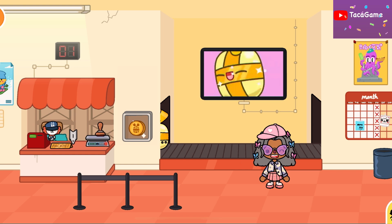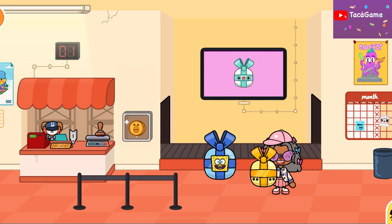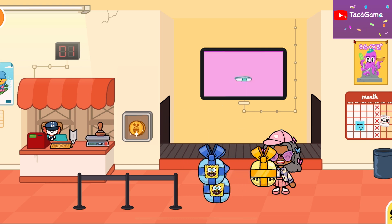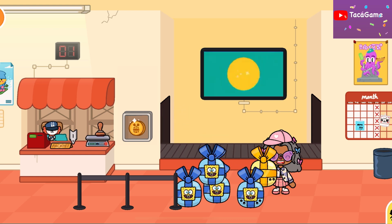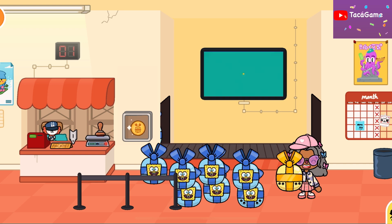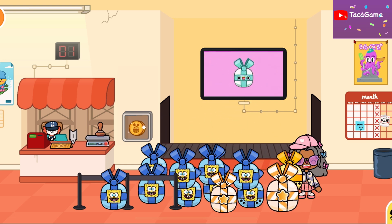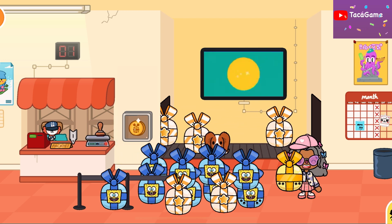Oh my god, I think it's a pet! What do we get next? Whoa, it's SpongeBob! It's SpongeBob SquarePants! I just reset my Toka, and I think these are gifts I got a long time ago. Since I reset the Toka it accumulated a lot of gifts — I'm so confused, there are so many! I'll just click through them all.